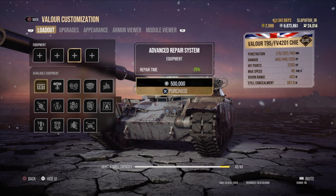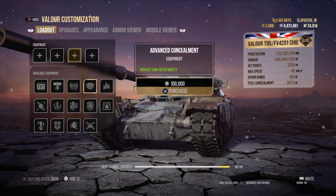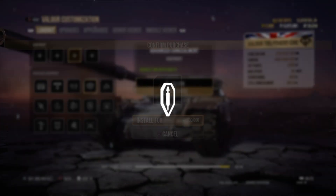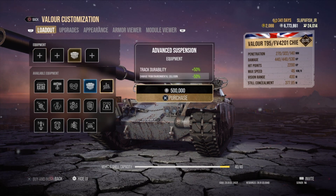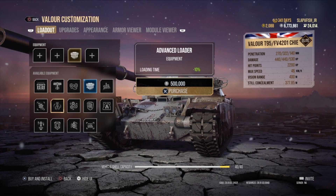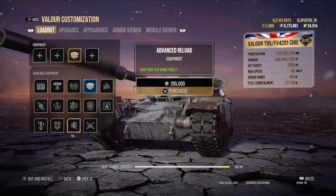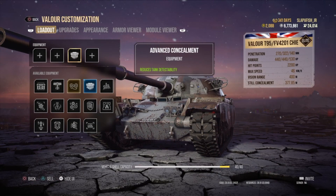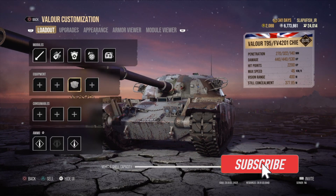The yellow marker shows which of the four equipment slots is selected, so if you want to buy the camo net and you have the third slot selected, it goes into the third slot. If you already have the camo net in that slot and you try to buy another piece of equipment, it will replace it and you'll get half the silver back for the replaced item.